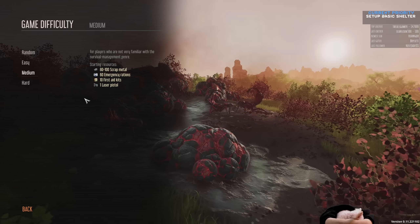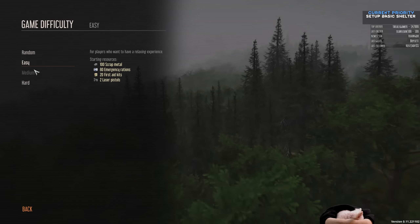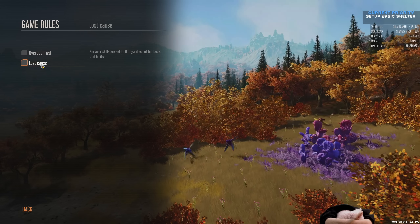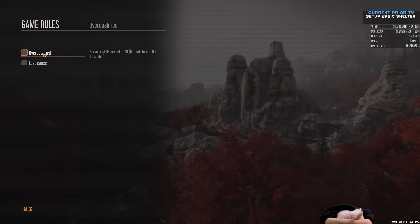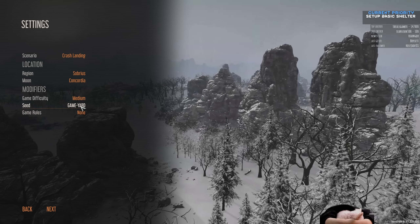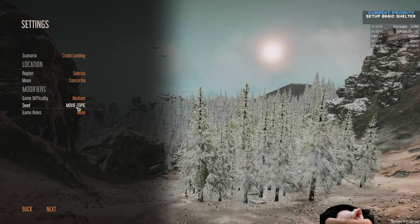I'm going to be playing on the default settings — medium game difficulty, which can be random, easy, medium, or hard. It really only changes your starting resources. There are also extra game rules like Lost Cause, where all survivor skills are set to zero, or Overqualified, where they're all set to ten — super easy mode and super hard mode. But I'm not going to be touching that.